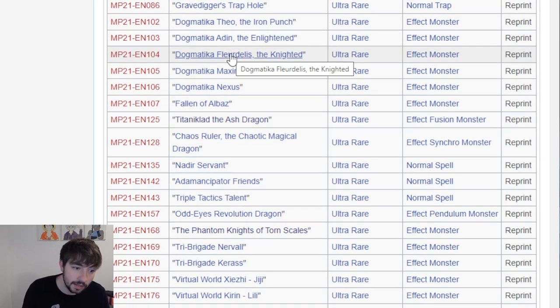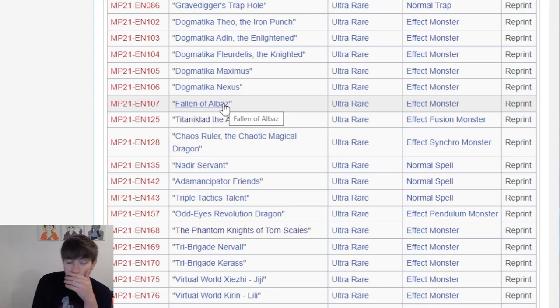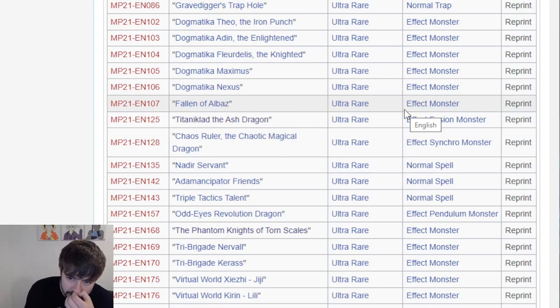Fleur de Lee - very welcome as well. Fleur de Lee is one of the more expensive Dogmatica cards. Maximus ends up in here as well as Nexus - not as important. Albaz could be important though. Because of the announcement of the structure deck in the OCG, it made a lot of people be on edge. He works better in Despia than any other archetype in that lore. And secondly he's getting his own structure deck, which we have no idea where they want to go with that. But in a vacuum he's a pretty good card and this just makes it a little more accessible.